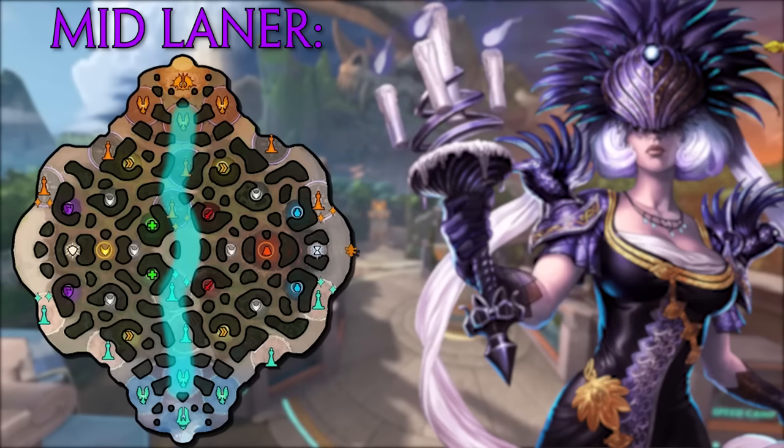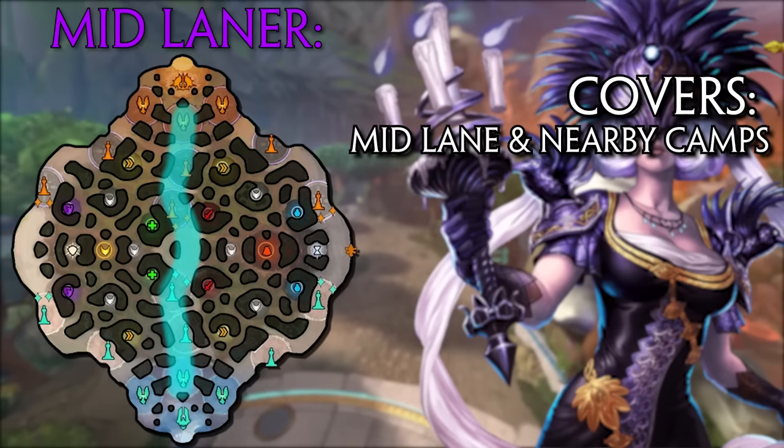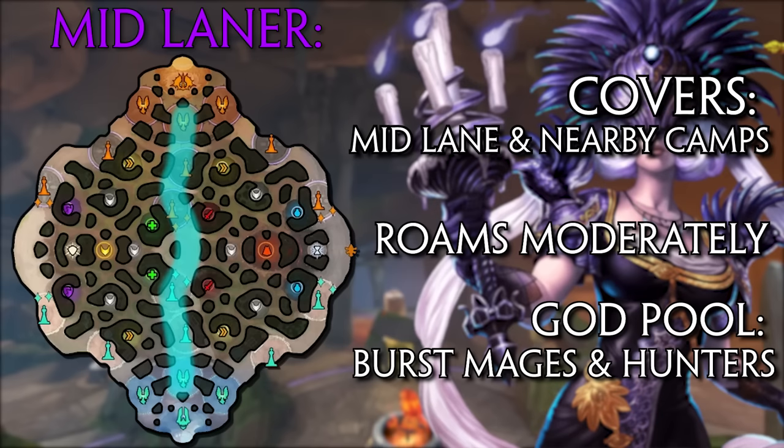First up we have the mid laner, who covers the central lane of the map. Their job is to keep the lane in check, gain farm by killing minions, and make rotations to nearby jungle camps or fights that erupt around the centre of the map, with occasional trips to gank the two side lanes. The mid lane is mostly occupied by burst mages with high damage in large AoEs and solid range, though burst damage hunters like Ula or Amuzankab also see mid lane play. Essentially, mid laners are there to provide huge burst damage to the team.